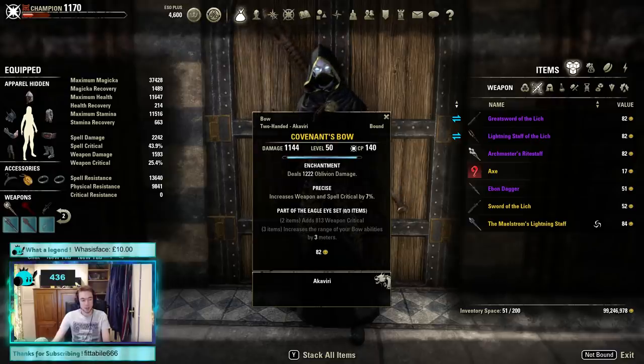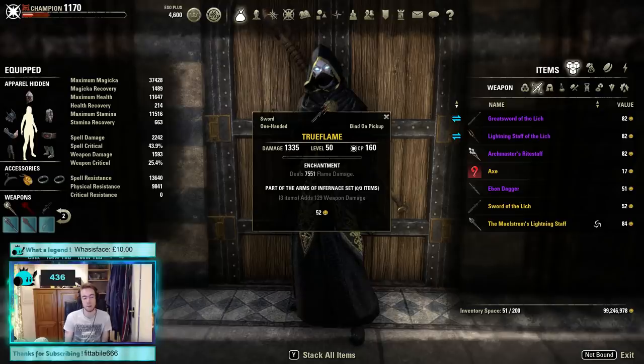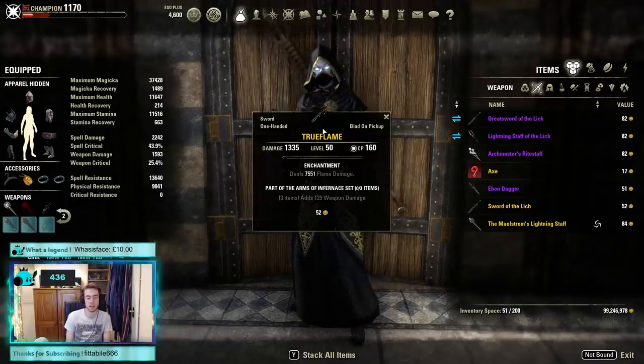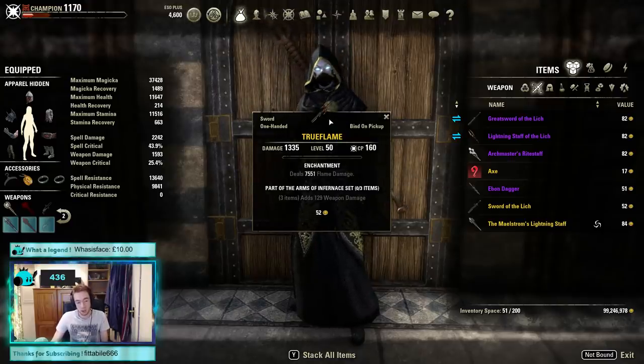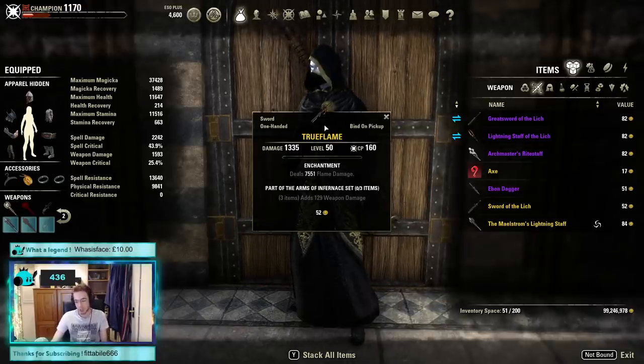Now we move on to one of the most exciting items in the game — True Flame. This was a three-piece set with 129 weapon damage. It barely existed in the game at all. As far as I know, it was released as an extremely rare reward only in the first week of the game from fishing. What makes it so cool is its style — look at that — and also the enchant: 7,551 flame damage as a one-piece. That enchant is gigantic.